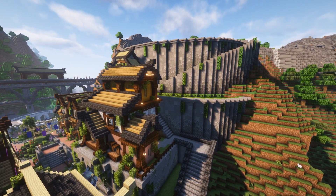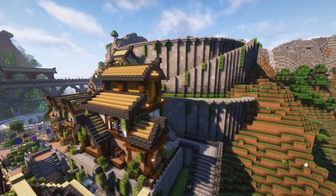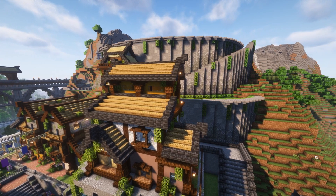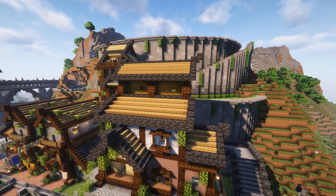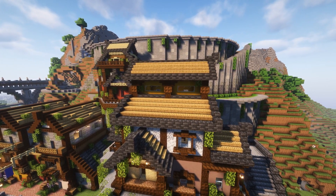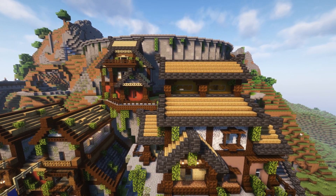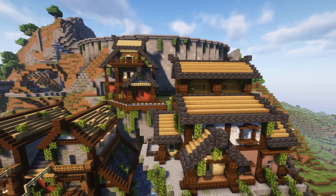The houses are complete, and as you will see in the background we've also added a bit of foliage to the staircase and the platform at the back there. We've done a little bit of work on the cliffs surrounding the house, and all in all this is looking amazing. We're off to a good start for today's episode.